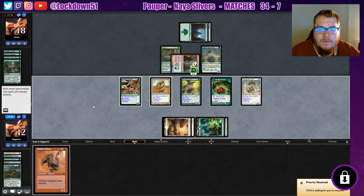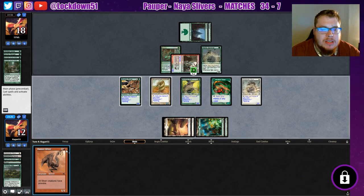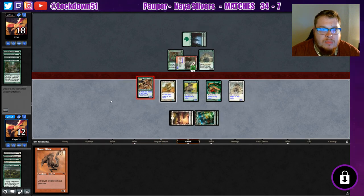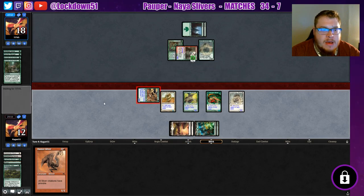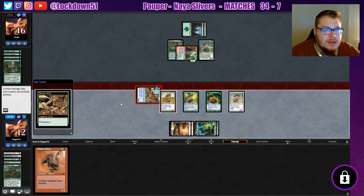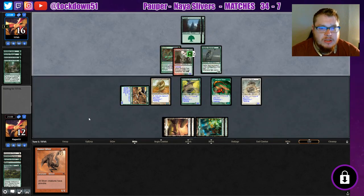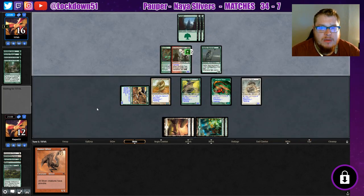Sorry about that, my phone was going off in the background. Now we can potentially drop a Hunter Sliver, make them block something and kill off their Burning Tree. But we're not going to do that this turn — I'm just going to swing in with my Muscle and hold back some blockers just in case. We're going to set up to drop that Hunter next turn and clear out the board a little bit, even things out since now they've only got one card in hand.